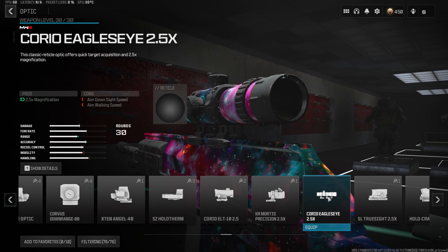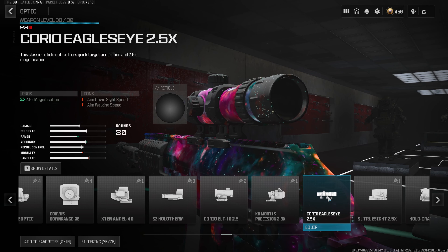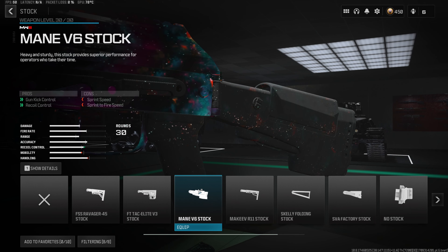Now we definitely need to throw on the best long range optic in all of Warzone 3, which is going to be the Eagle's Eye 2.5 times. This optic is super clean, very easy to use, and it gives our gun the least visual recoil out of any of the magnification scopes, turning this build into an absolute laser in the long distance gunfights.